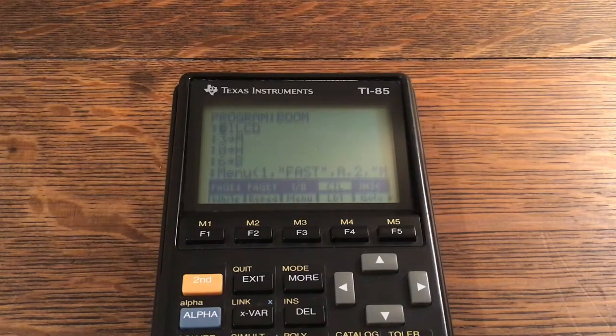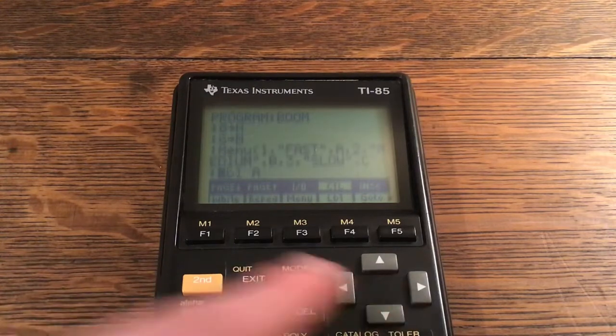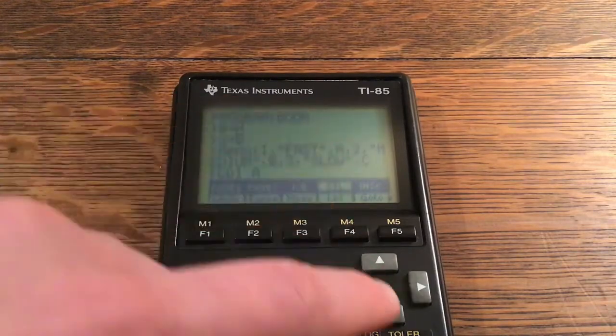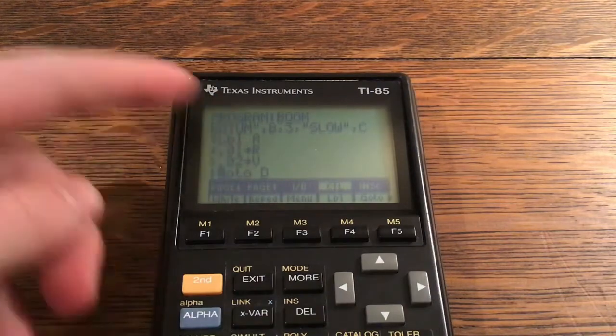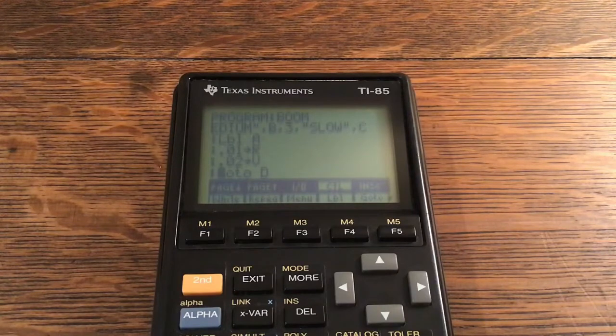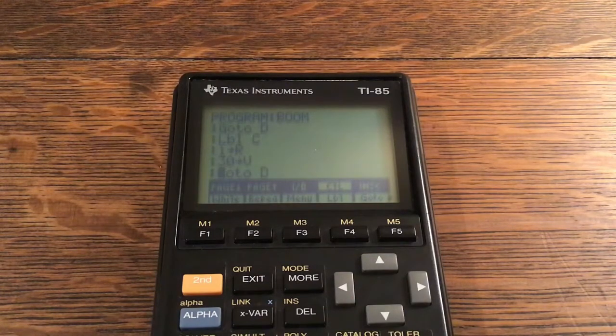Menu: 1 comma quote Fast comma A comma 2 comma quote Medium comma B comma 3 comma quote Slow comma C. This takes you to different points because of A, B, and C — which is what Label A, Label B, and so on are for. Label A: 0.1 store to R, 0.2 store to V, Goto D. Label B: 1 store to R, 12.5 store to V, Goto D. Label C: 1 store to R, 30 store to V, Goto D.